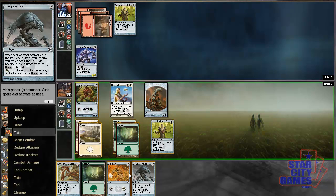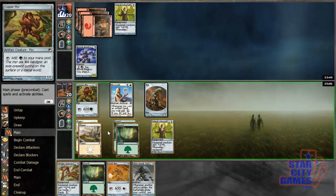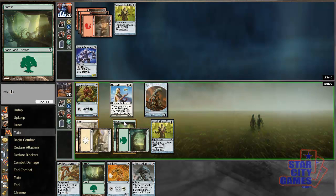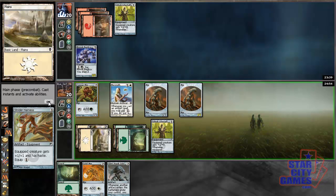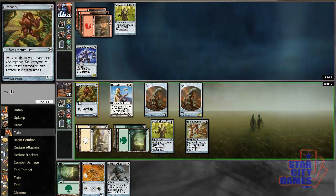Or I could make an Idol, equip it, and attack. Strider Harness uses all my mana, so I'll make the Idol and the Myr, then equip the Myr I already played with Lifestaff and attack for 2. Next turn I'll have Strider Harness and an extra mana to activate Glint Hawk Idol and attack. This is the only way I can use all my mana this turn.